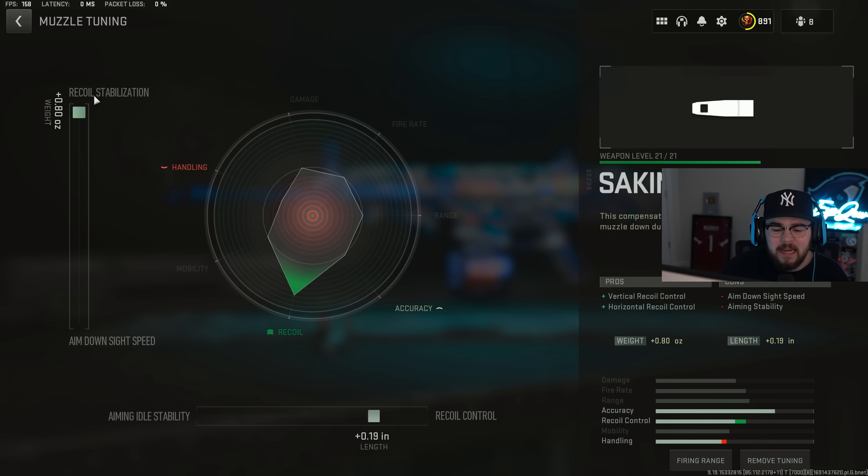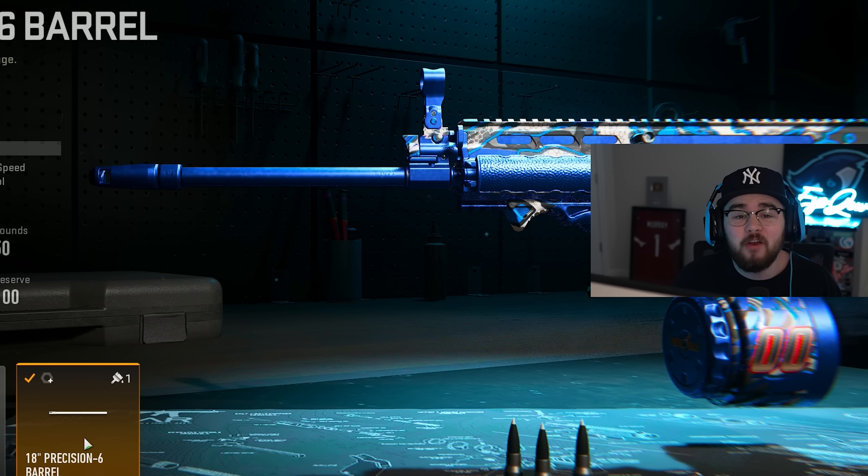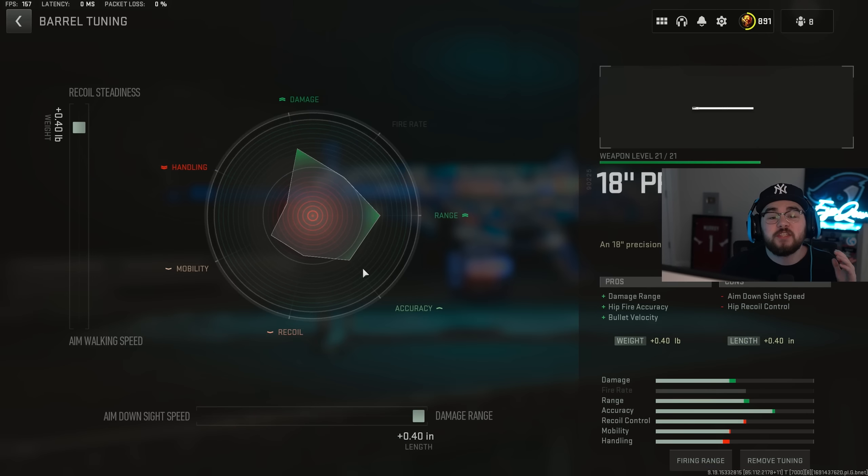For the tuning on the muzzle I did plus 0.80 for recoil stabilization and plus 0.19 for recoil control. Then we have the 18 Inch Precision 6 barrel giving damage range, hit-fire accuracy, and bullet velocity, helping the TAC V hit harder and getting you closer to hitscan. For the barrel tuning I did plus 0.40 for recoil steadiness and completely maxed it out for damage range.